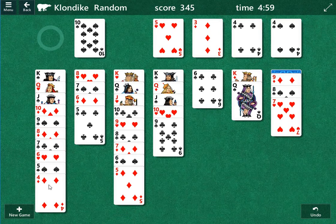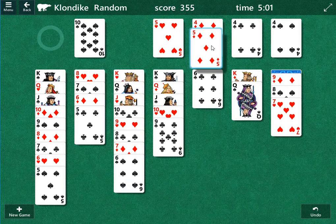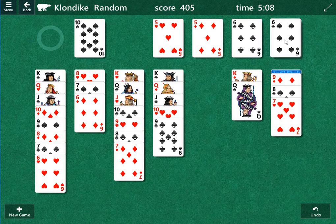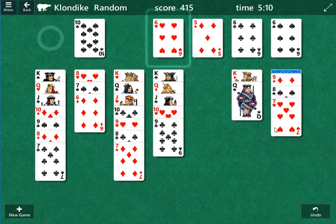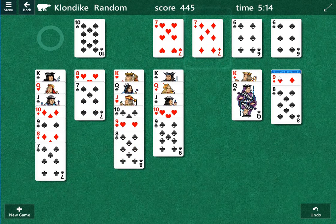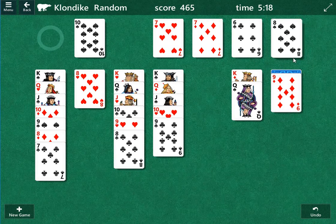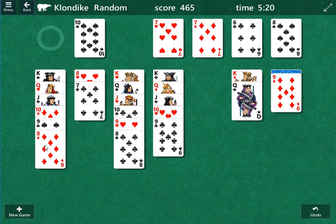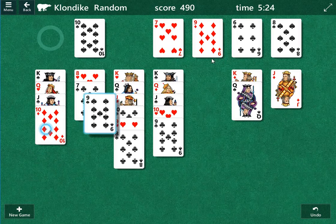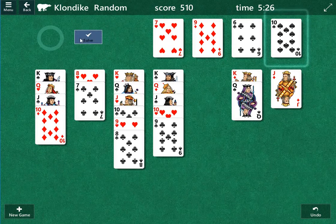I'm just going to bring up as many of these cards as we can. Let's go diamonds up to the foundation pile. There's clubs. Now let's do spades up to the foundation pile. We'll do hearts, and then back to diamonds. Eventually this nine of diamonds is going up. Spades, eight. Move the seven here. Eight of diamonds up. Nine of diamonds up. And we solve it right there.